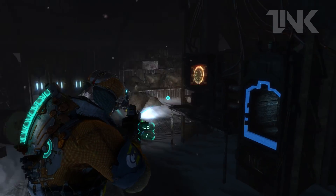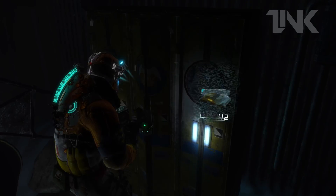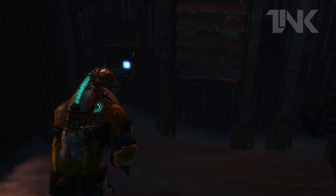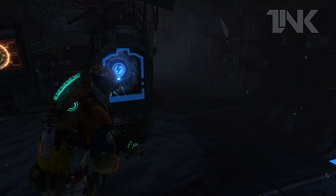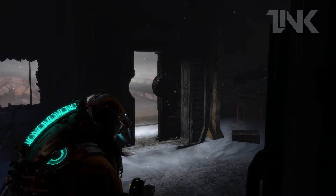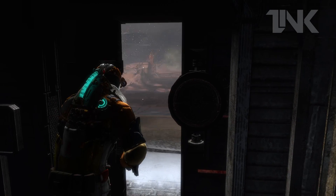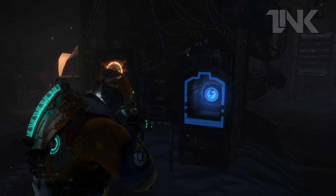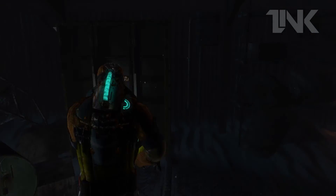The door is open. There must be a power source nearby. Scrap metal. Some circuits. Maybe I can go through — oh shit. No way, I can't interact with it without power.